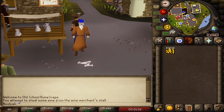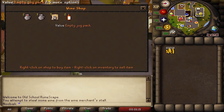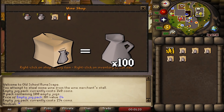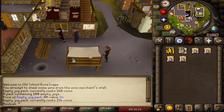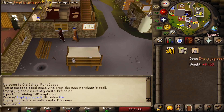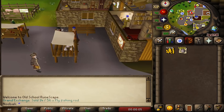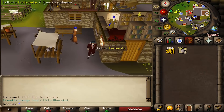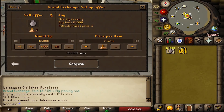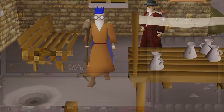Can buying jugs be profitable? Trade Fortunato in Draynor Village — he sells empty jug packs, five in stock, each containing 100 jugs and costing 140 to 154 GP. You can sell jugs for 3 GP each, or 2 GP each for an instant GE sale. Buy five packs, quick-hop worlds, and open them as you go or all at once. You can acquire over 160,000 jugs per hour — the profit reaches up to 250k GP per hour with no requirements except some starting capital.